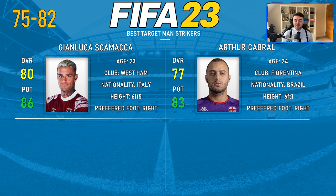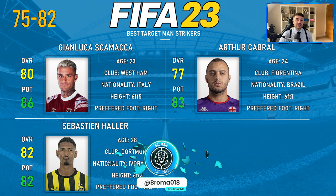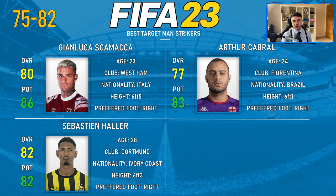Next up we have Cabral, 77 overall and 83 potential. You'll notice quite a high Serie A influence in the rest of this list because Italy really does produce some of the best target men. He's actually from Brazil, plays for Fiorentina, 24 years of age, six foot one, and in real life is definitely cementing himself as the number one ahead of someone like Luka Jovic. Do bear in mind that a couple of players on this list will have just signed for their club this season, so you may have to wait until the next transfer window — roughly four to five months.